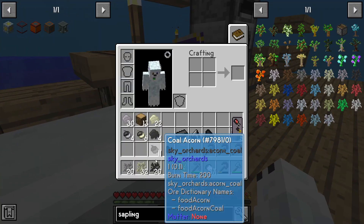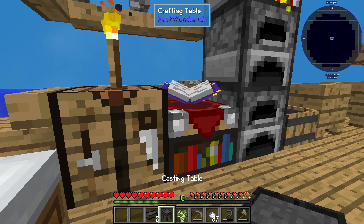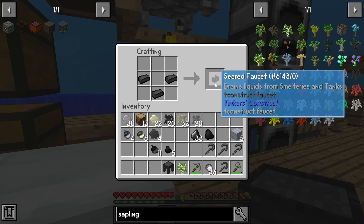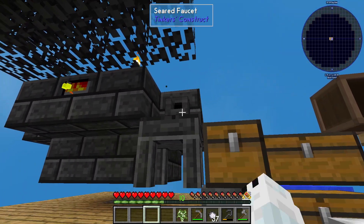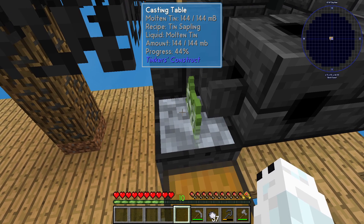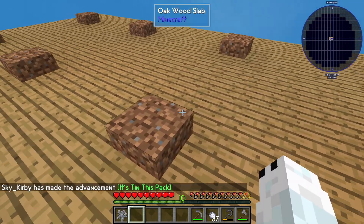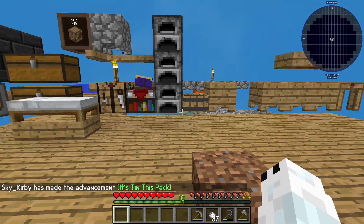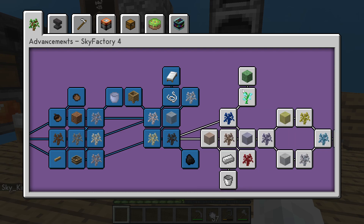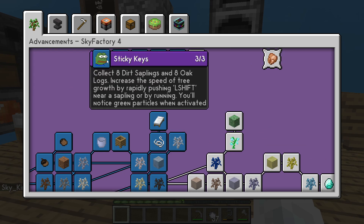I should probably check what the sapling was again — how to make it. It was a birch sapling, which I know we have. I can't place it in anywhere because I don't have the table set up yet. Make the table like this, then make the faucet like that. It goes there, that goes there, we place this onto here, and that turns on. We'll make it with a tin sapling — nice, it's tin this pack!